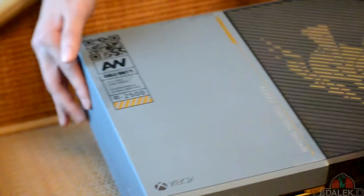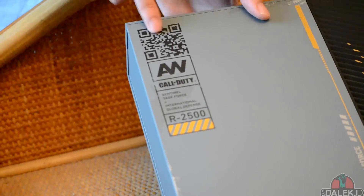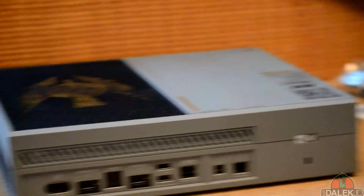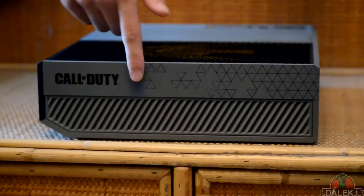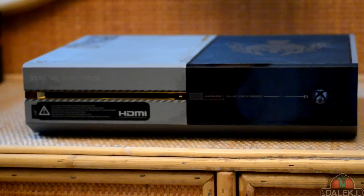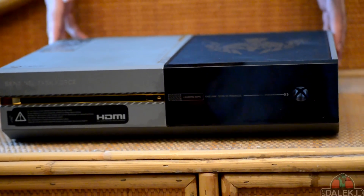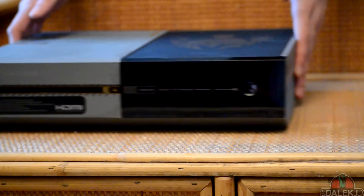Also very important to note is a unique QR code on the console which I'll scan a little later in the video to show you what it leads to. Taking a look at the back, we have the standard ports: HDMI in, HDMI out, Connect, Ethernet, USBs, and power. On the side it also says 'Call of Duty,' which is very nice. What's truly unique about this console, beyond the design, is that it's also the world's first 1TB Xbox One — which is excellent. So not only do you get a digital copy of Advanced Warfare and this amazing console, but also a 1TB hard drive.